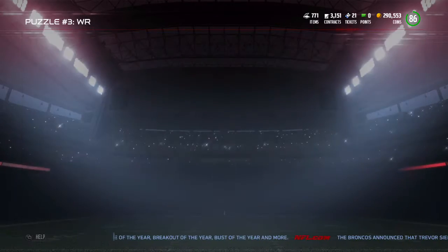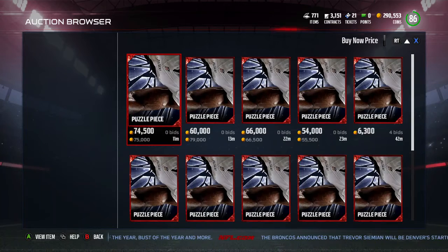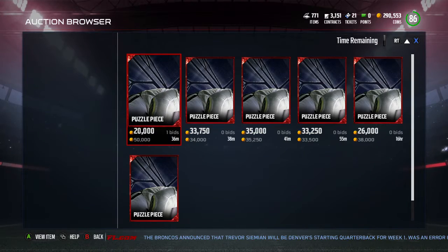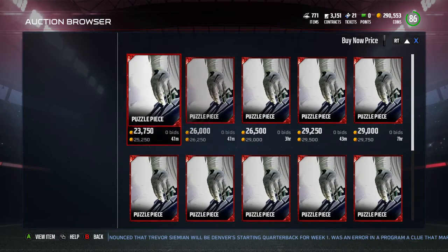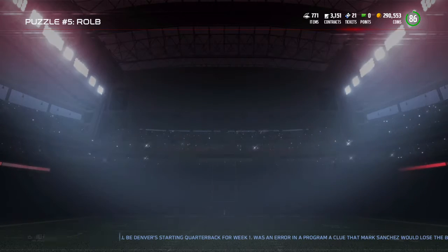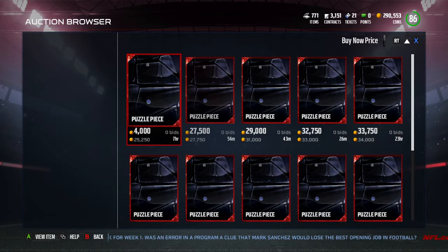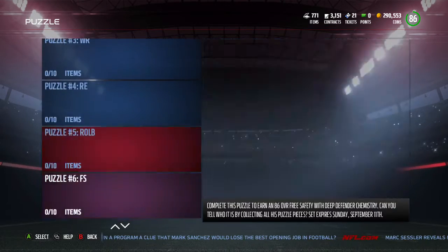Once you remember one piece number you remember both, and I've been doing this for the last hour and made about 100K. The hot one to snipe — where I made most of my coins — is the Byron Jones piece number five. That one seems to get listed for cheap, like 5,000 coins, more often. For Jadeveon Clowney, number one and number six — Clowney doesn't even have a buy-it-now listing for number one right now. You might buy it and put it up for 30K to make a couple thousand, but it's been selling for about 30–32,000 the past two hours.